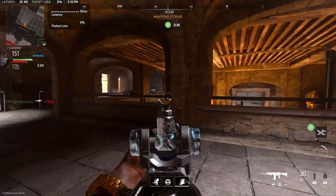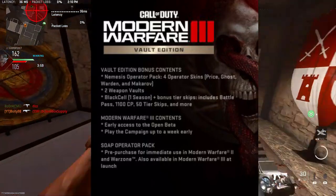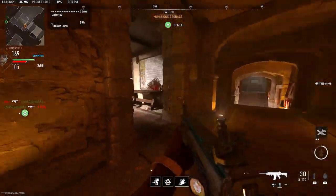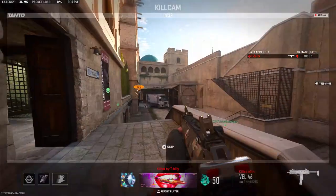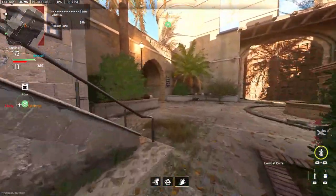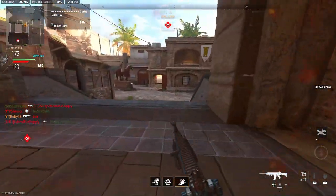Now, the MW3 Vault Edition has been confirmed and will include Price, Ghost, Warden, and Makarov operators — so four operators confirmed. There's also a pre-purchase Soap pack which gives you immediate access in Modern Warfare 2 right now. As soon as the option to purchase the Vault Edition goes up, you'll be able to use the Soap skin in Modern Warfare 2 pretty much instantly, which is pretty insane.